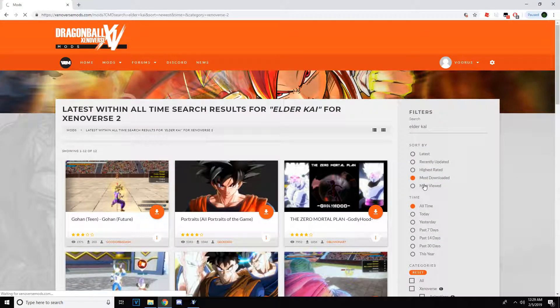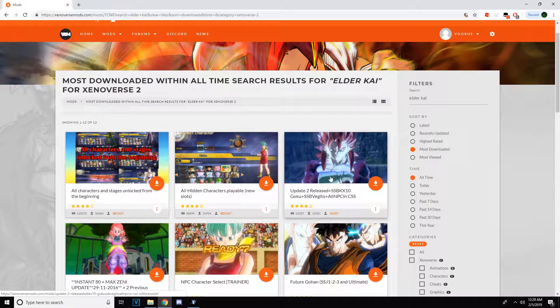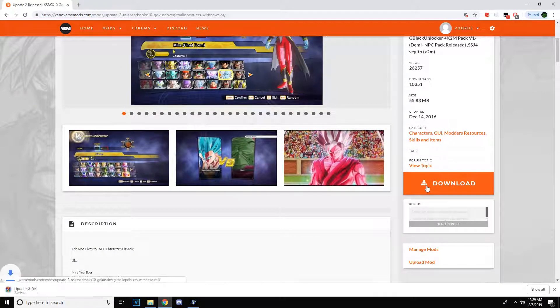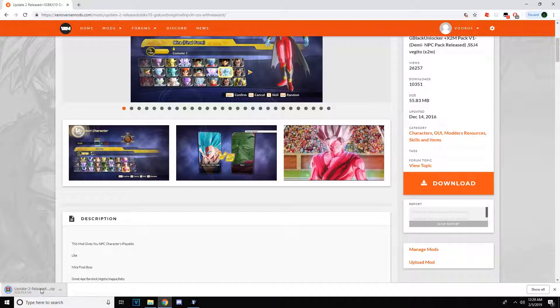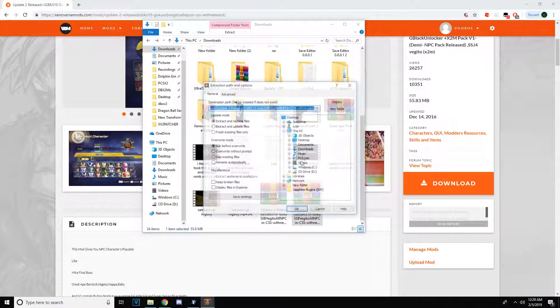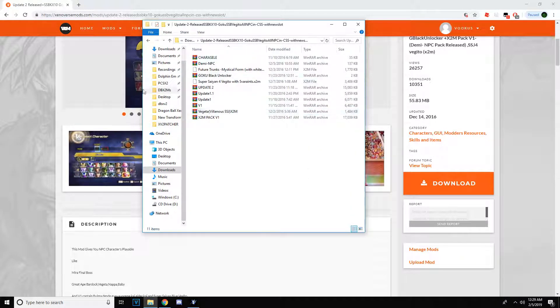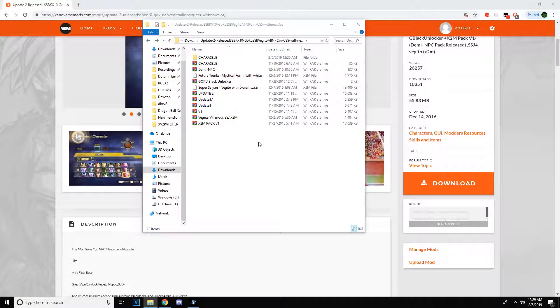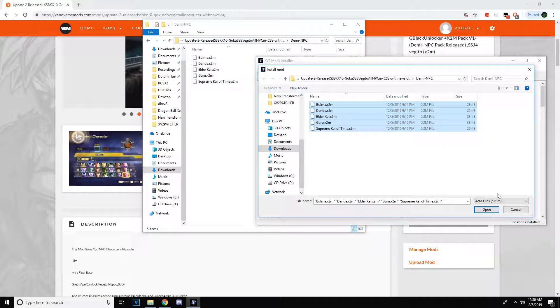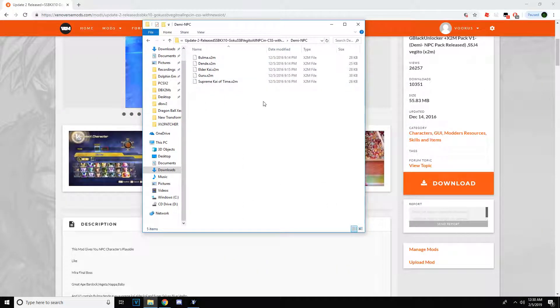Look up most downloaded and basically you're going to click this one — the update to release, I'll link it in the description. You're going to download this; I already downloaded it so I'll just uninstall it. Go to your downloads, go down to it right here, and extract files. It's going to take you to this folder — basically just extract all. Go to Demo NPC, extract right here, press Okay, and basically there's all the characters. Highlight all of them and press Open — that's how you get them. That's how you get Bulma, Dende, Elder Kai, Guru, and Supreme Kai of Time.